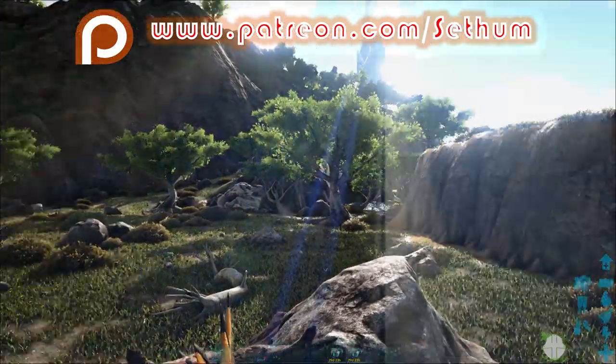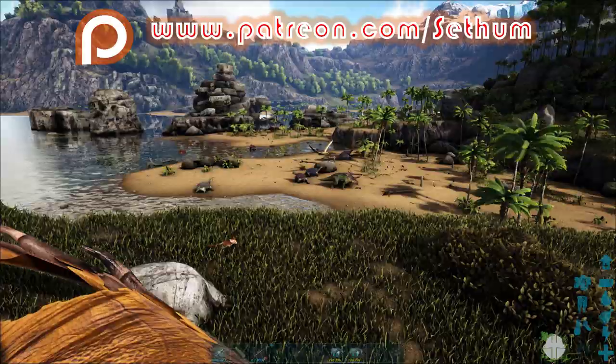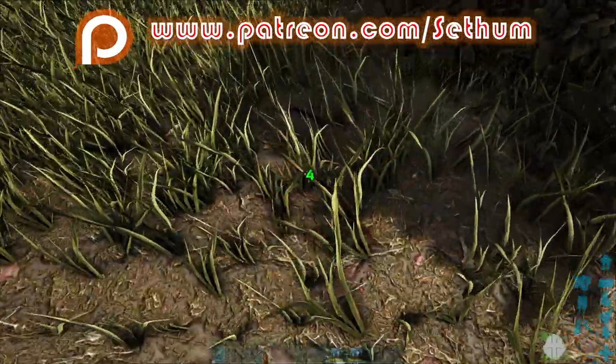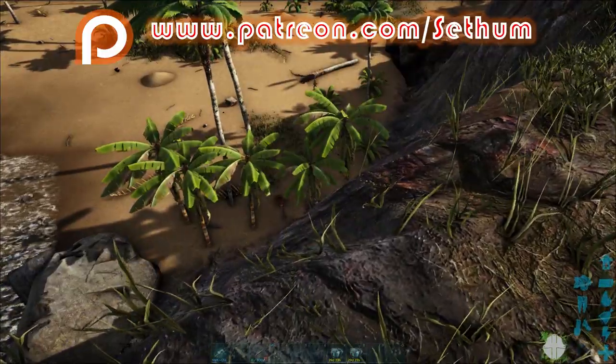They do not have a lot of HP, so I recommend that you either use a club or punch them to the point of becoming unconscious. Notice I am on a cliff, so if I go and punch this little Jerboa right here, it's going to run away. It takes about three punches to knock it out, but it's gone off the cliff and I'll have to chase it.